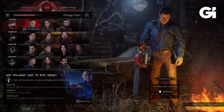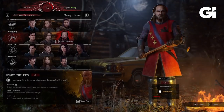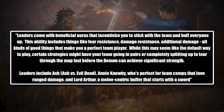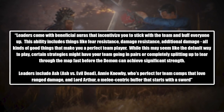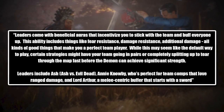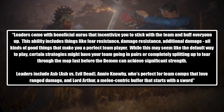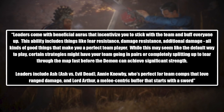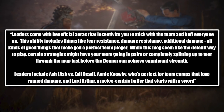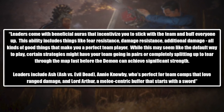Starting first with the survivors, there are four different classes you can choose from, each having multiple characters that have their own unique abilities. The first class is Leader. Leaders come with beneficial auras that incentivize you to stick with the team and buff everyone up. This ability includes things like fear resistance, damage resistance, additional damage — all kinds of good things that make you a perfect team player. While this may seem like the default way to play, certain strategies might have your team going in pairs or completely splitting up to tear through the map fast before the demon can achieve a significant strength. Leaders include Ash from Ash vs. Evil Dead, Annie Knowby, who's perfect for team comps that love ranged damage, and Lord Arthur, a melee-centric buffer that starts with a sword.